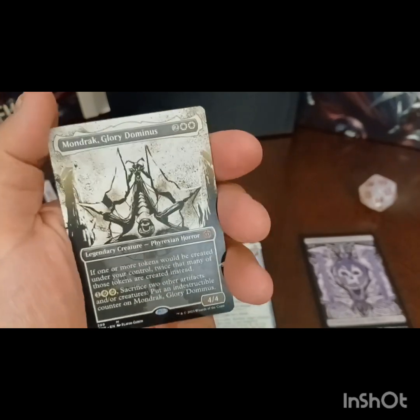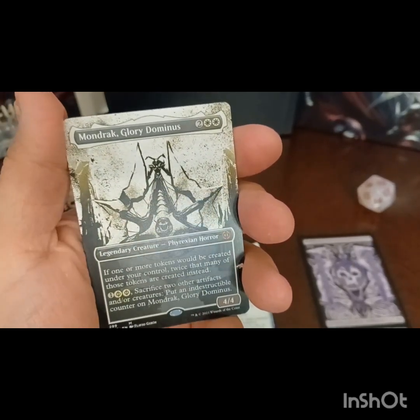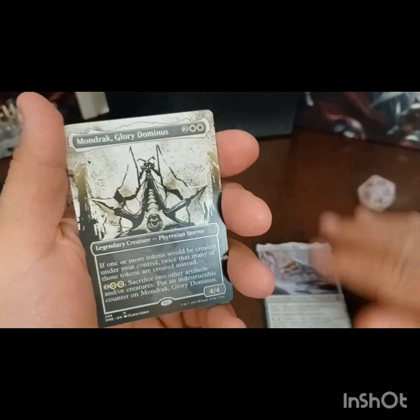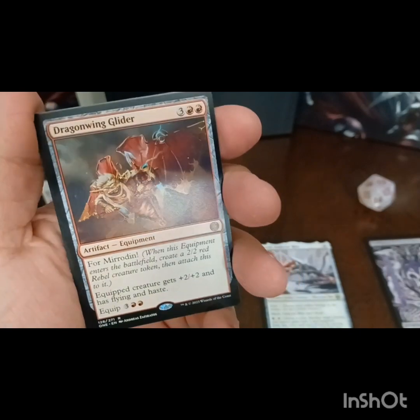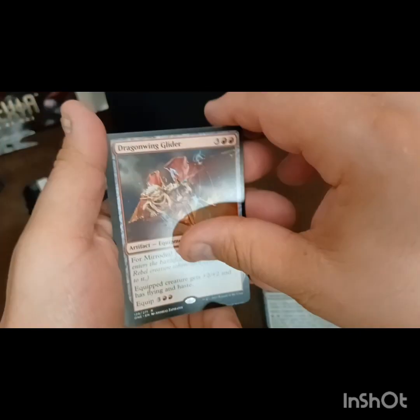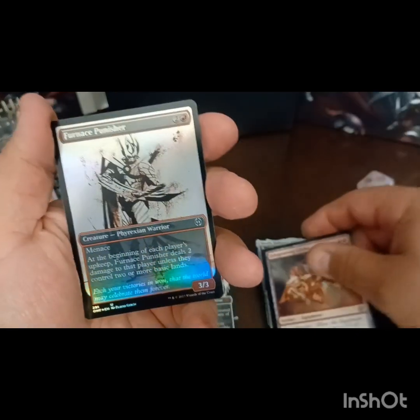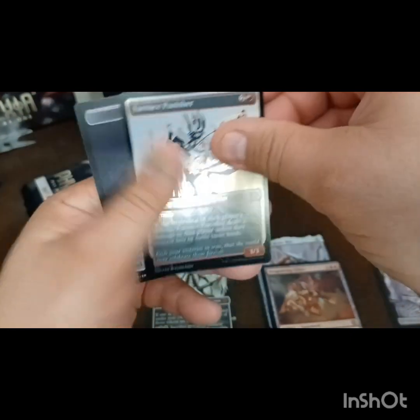Oh yes - there's our mythic! We got a Mondrak, Glory Dominus. That is a fantastic pull, that is absolutely great. And then we've got ourselves a Dragon Wing Glider for a rare, and a Furnace Punisher in foil along with a Drone token.